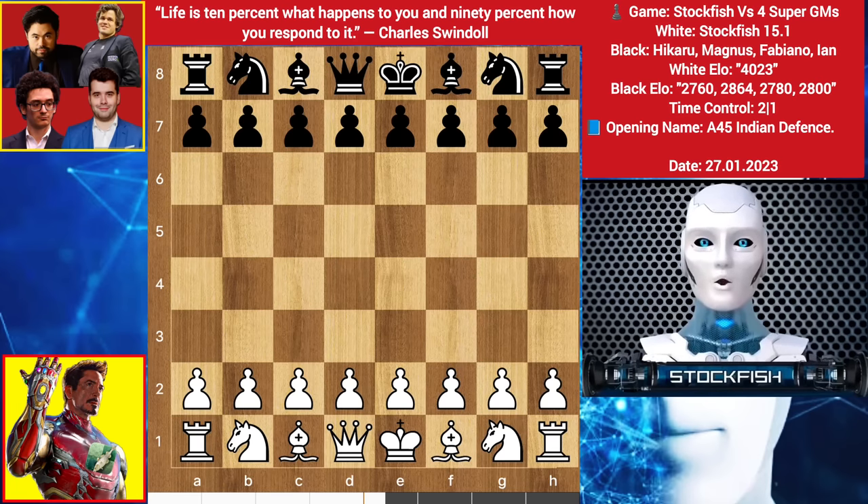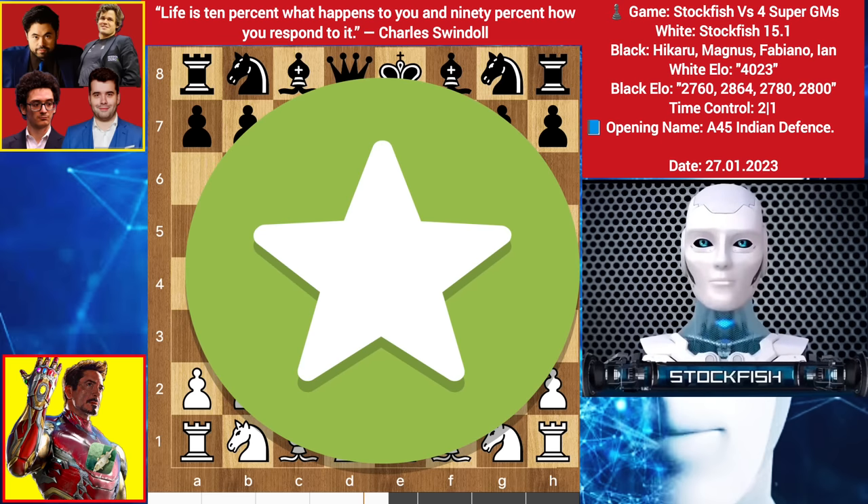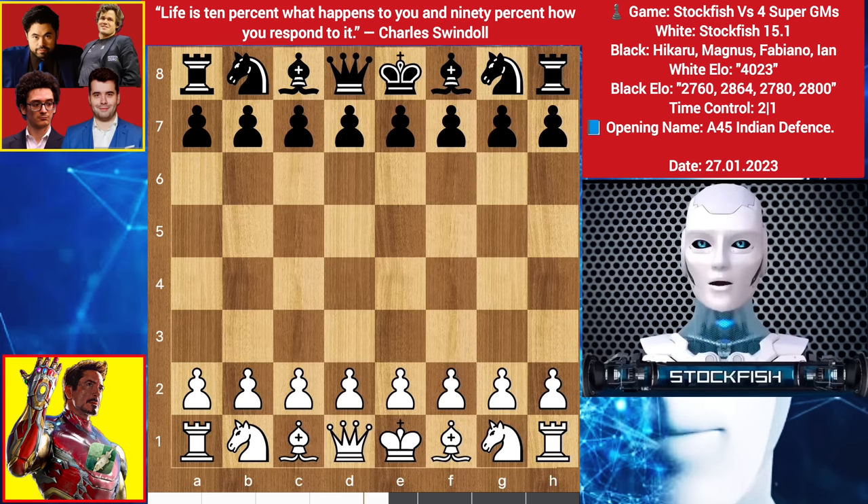Chess friends, today I will show you a brilliant chess game where I played against four grandmasters, and I sacrificed two knights to attack on the kingside. The game rule is very simple: if a grandmaster makes a wrong move but another grandmaster finds the best move, the computer will choose the best move, and the game will continue like this. So let's go.